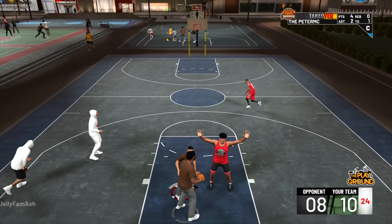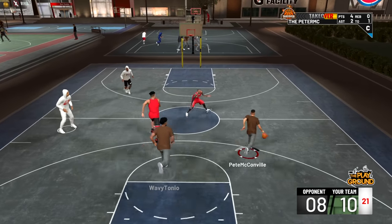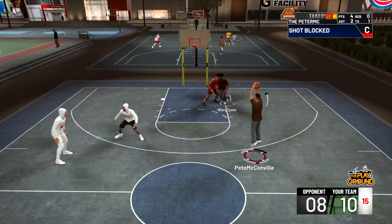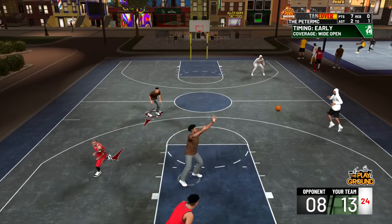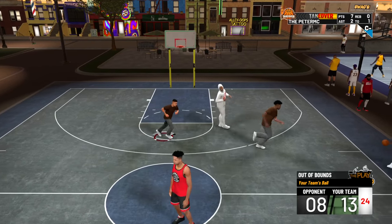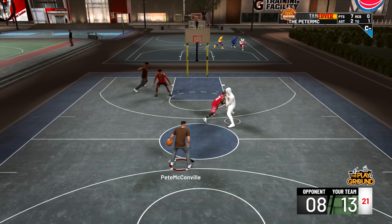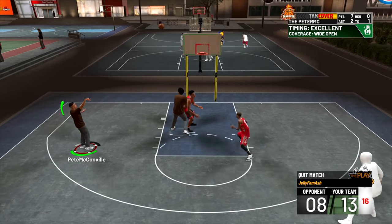Rim protector — you just have to get blocks and have good defense when people are going to the paint. Best way is to provide help defense and hopefully they're not smart enough to pass out, so they take a contested layup on you and you get a block or good shot defense. Blocks are going to help more for that. Those are all the badges. The methods are really simple and a lot of them couldn't be more obvious, so I thought it'd be better to just make the ultimate badge tutorial covering every single badge.